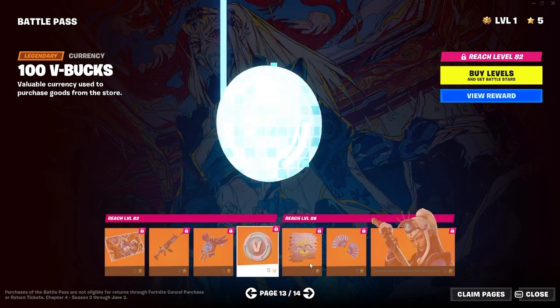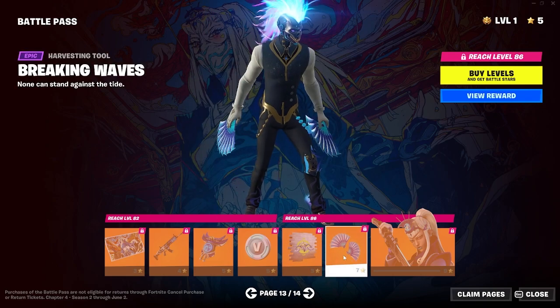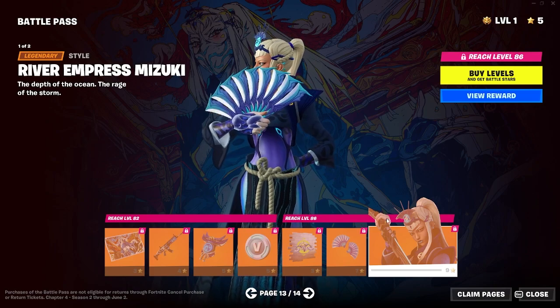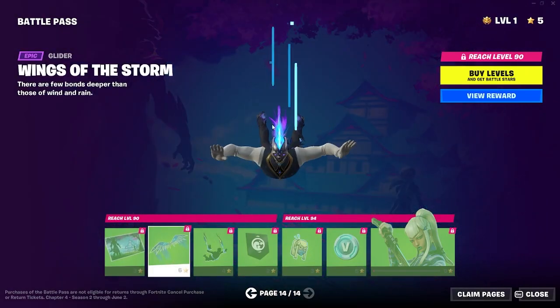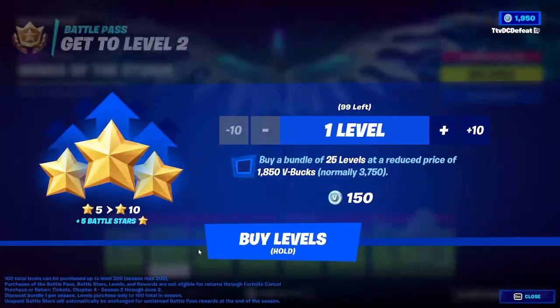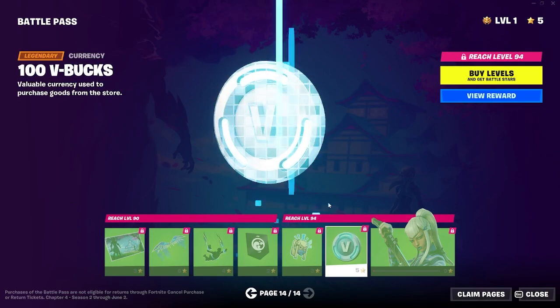Back bling. The pickaxe — I like the pull-out animation. She's got like the... that's pretty cool. She's got some sort of vibe I just can't think of — the wings kind of remind me of the unicorn wings from a while ago. Glider trail, glider trail, V-Bucks.